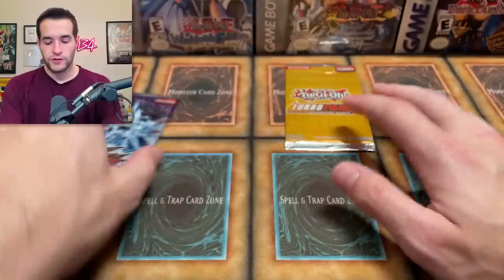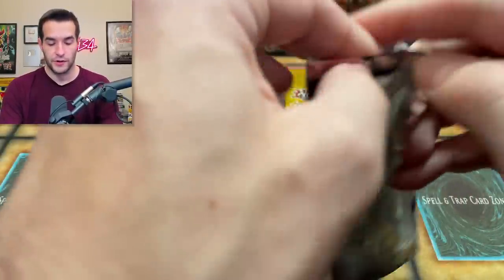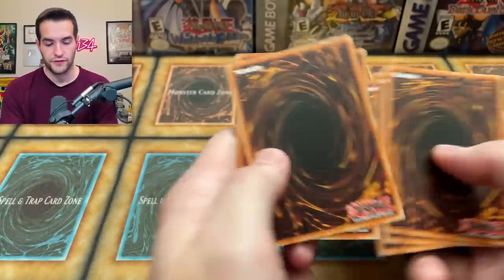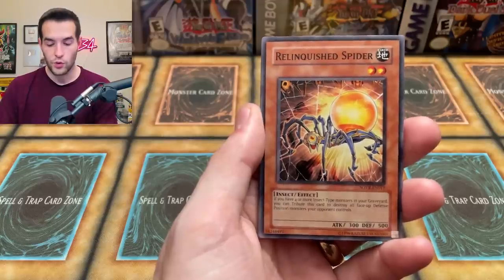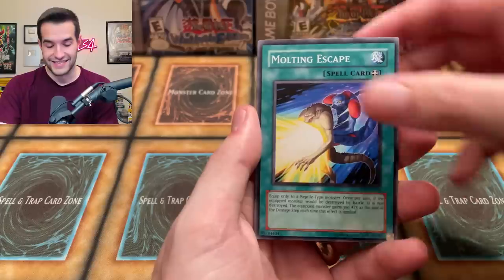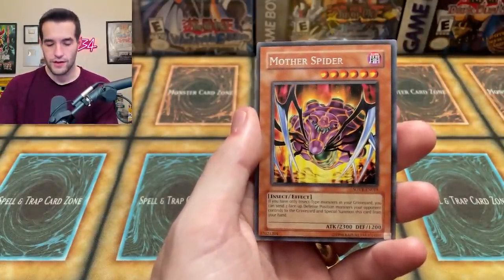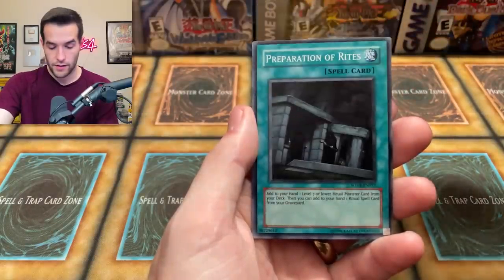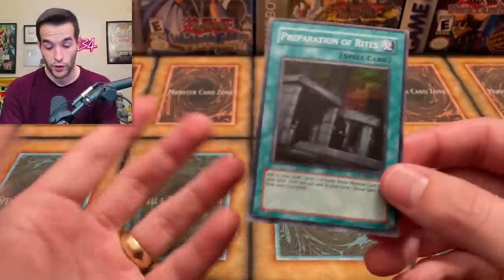Final two packs — Stardust Overdrive. Could have a ghost rare in here — I do need this ghost rare for my binder, so that'd be pretty cool. Let's do a little pack trick — I think it's four, we're gonna do three. Enlightenment, Limit Impulse, Relinquished Spider, Ritual of Grace, Molting Escape, Ground Spider, Mother Spider. Come on, ghost rare! Oh it's a super — Preparation of Rites. That's a pretty good card, worth a couple bucks. It is a foil which is not guaranteed in Stardust Overdrive.